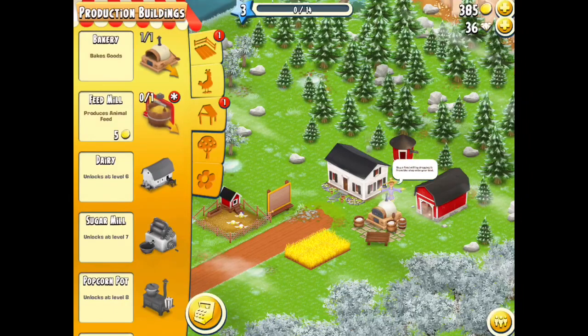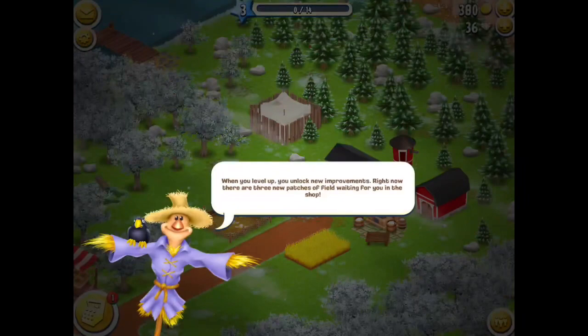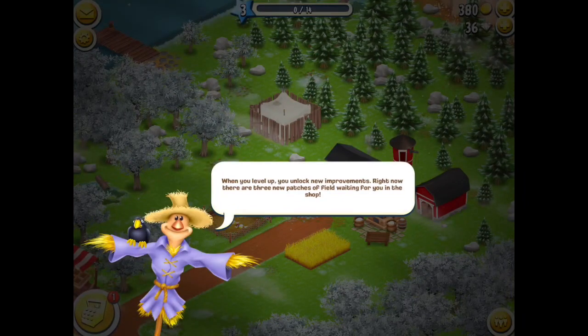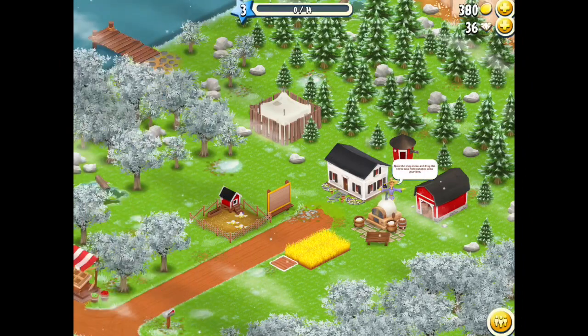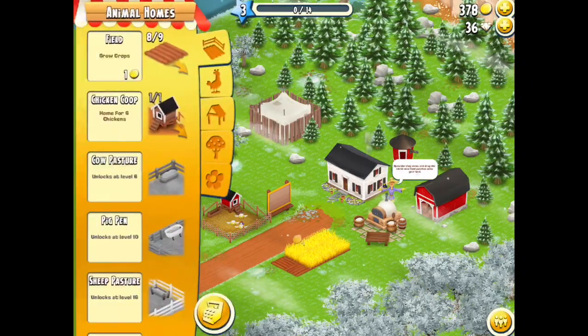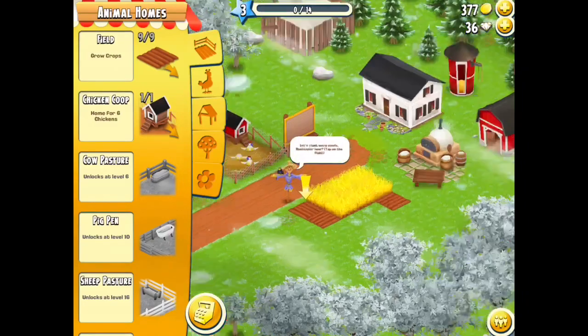If I tap on the shop, the feed mill will cost you five coins. Let's bring that one down here. And he wants me to bring down the new fields as well — one, two, and three.